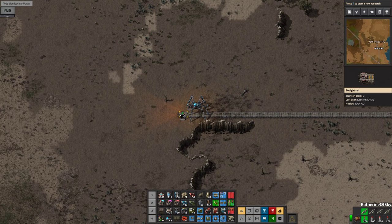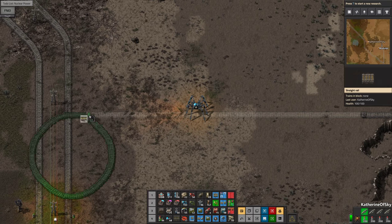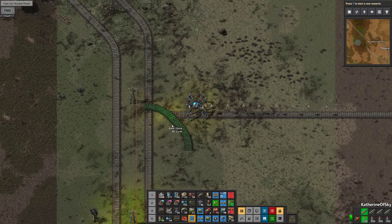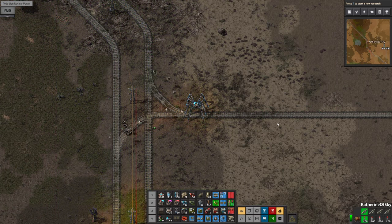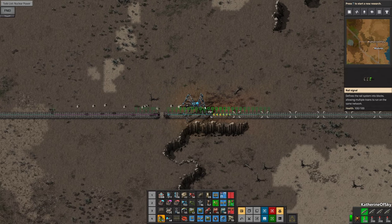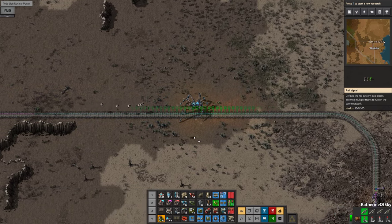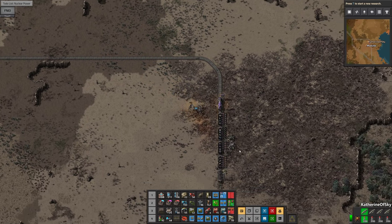The first thing we're going to do is connect this with the outside world because that's kind of important. I'm just going to shift-click this here. Let's get our rails out — yes, there it is, nice. And then we'll just add signals here and there. We'll signal this in a second because we want to add the other train stations first.